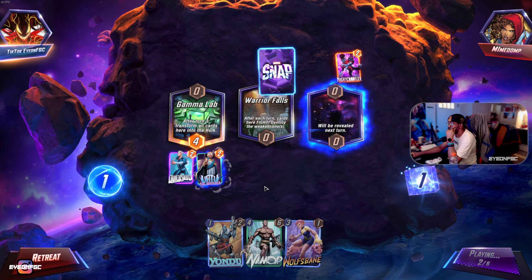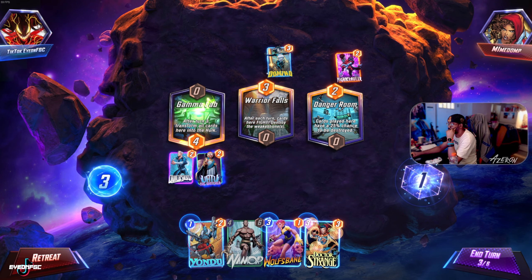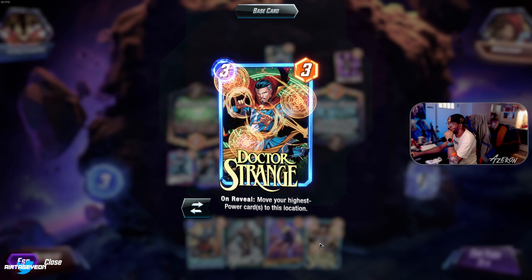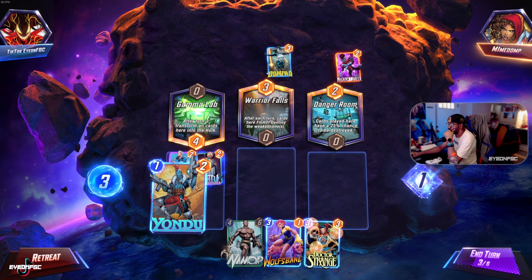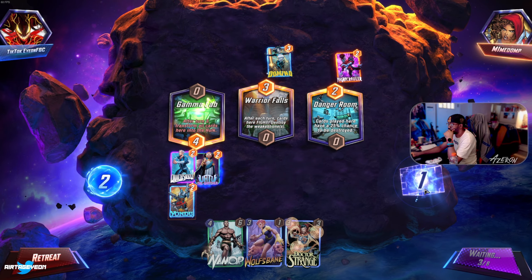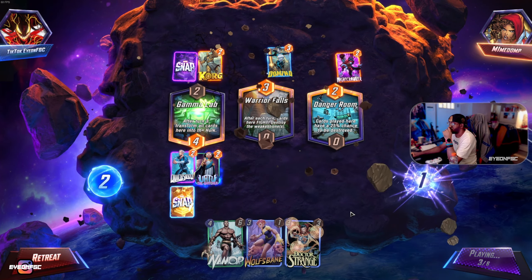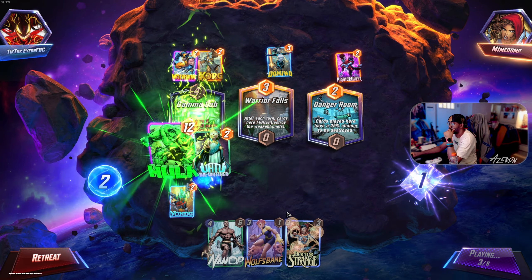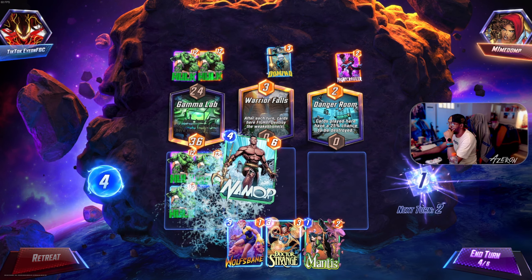Oh, that took too long. I'm gonna put Namor there. Oh — all your highest power cards move to this location. I think I'm gonna snap. I don't remember if I should or not. Okay, I'm gonna put Namor here.